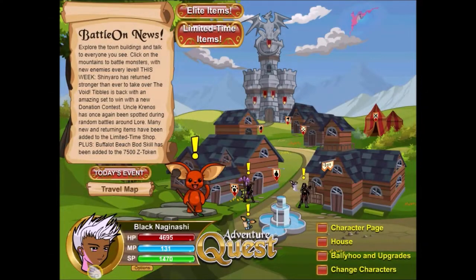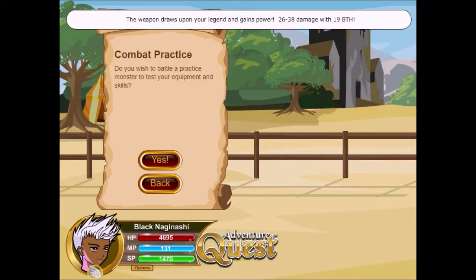What's up everybody, this is Black Naganachi here with your Adventure Quest video. I'm here to talk about the new Buffalo Beach Bar skill that came with the 7500z token package. This package costs $24.95.